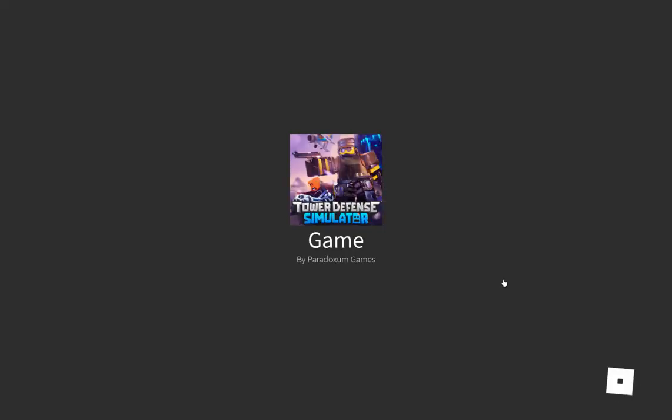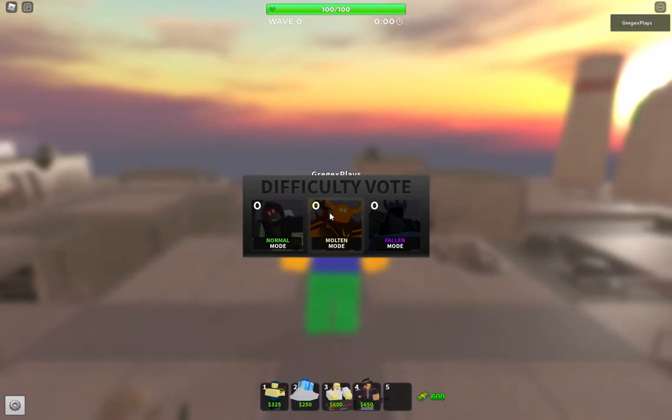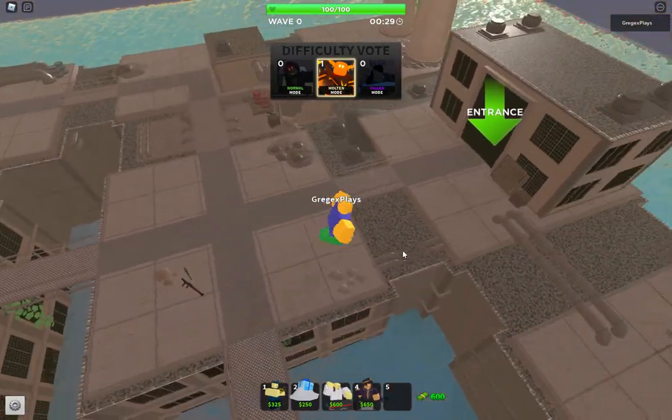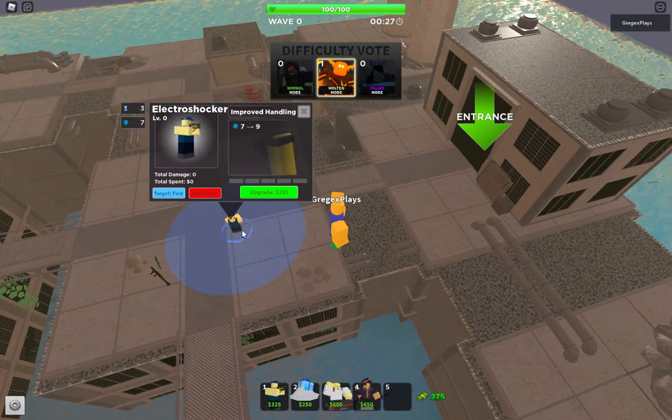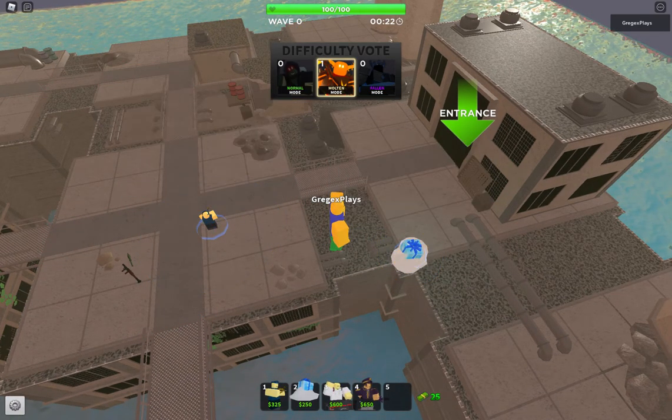Now time for the Electroshocker. At max level it only has two DPS and can't see hidden. What level does it even start doing damage? Not much.